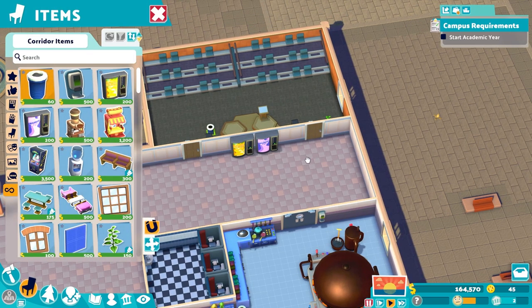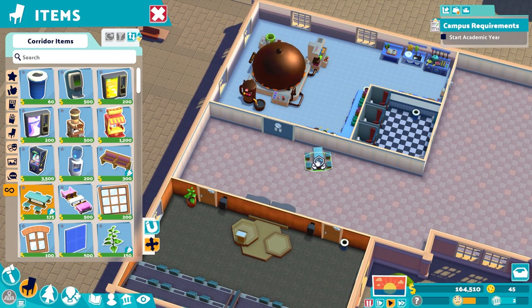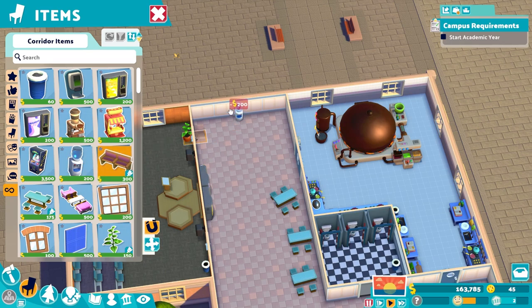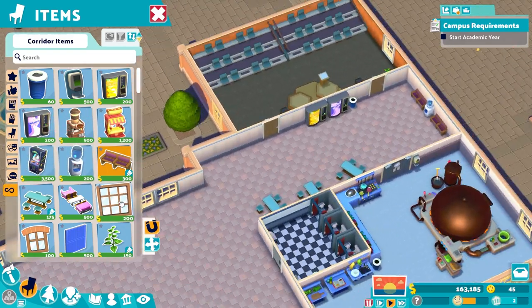We'll put a trash can by them there, and then we'll go for some benches along there, and a water fountain with benches across it. There we go - nice little communal area there. You've gotta love it.